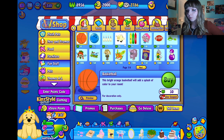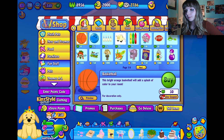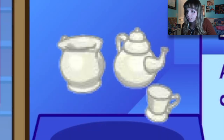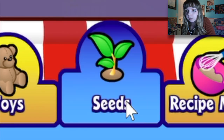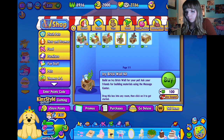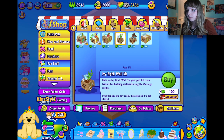I brought a few things, now it's the fun part — toys and accessories. I'm already down a lot of money, we're at 8,956. This tea set could be cute. Seeds? She doesn't need appliances in her bedroom. Building kits — ivy brick wall kit: build an ivy brick wall for your pet, ask your friends for building materials. I don't have friends on here, they don't play this game anymore. I'll buy one — it's only 100.